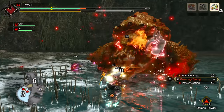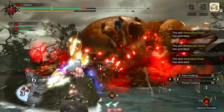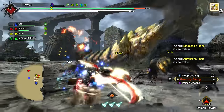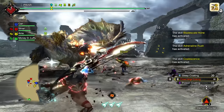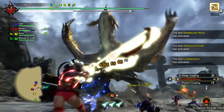For Bow, Adrenaline Rush does proc with Dodge Bolt, making this an amazing setup if you don't want Dereliction. I don't think Bubbly Dance is needed — Evade Window 3 on Dodge Bolt is fine enough, and Resuscitate can still proc off Bloodlust or any other status that monsters now cause on you when they hit you, so it's fine not having it.